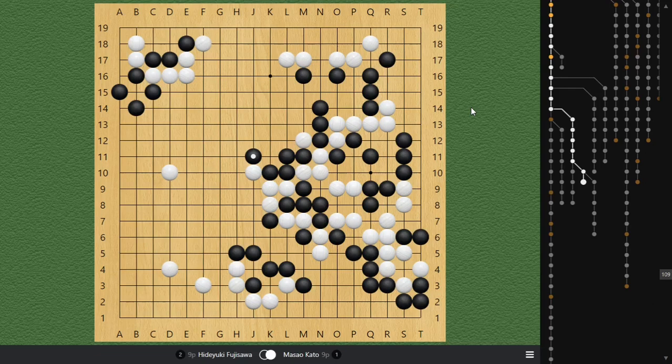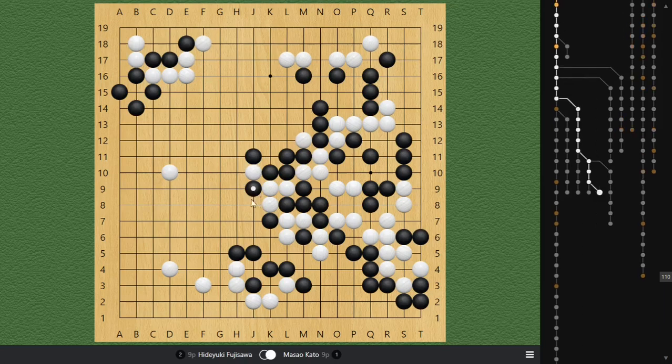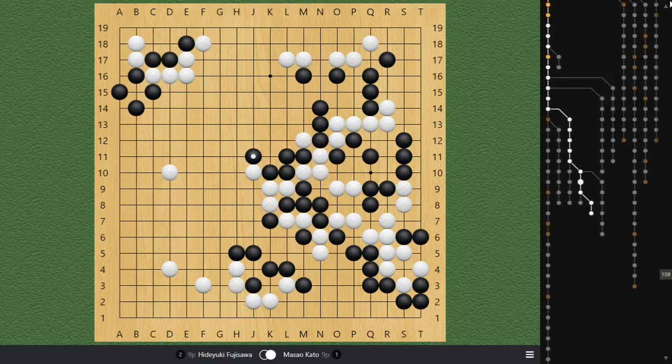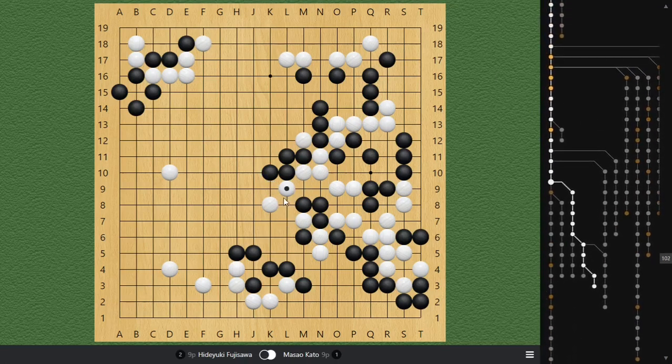What if you play this one? The problem with that is White can just turn here, since the ladder in this direction does not work anymore. Previously you can ladder, but now White can atari out. It looks like White is in a lot of trouble, but Black only has two liberties. So to avoid all of those problems with the ladder, Black simply captures here, which is the correct move.